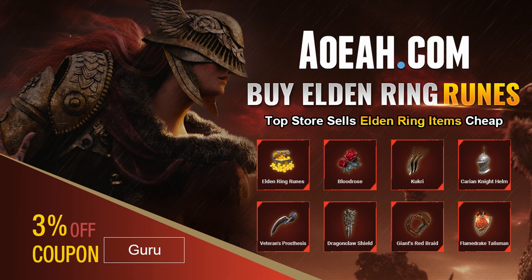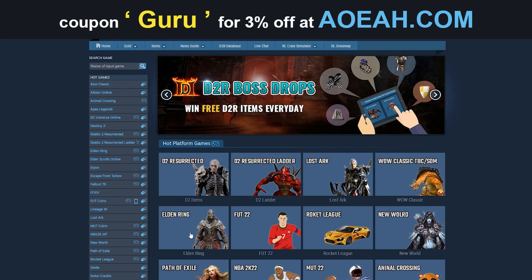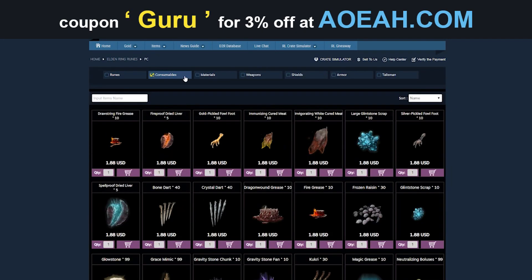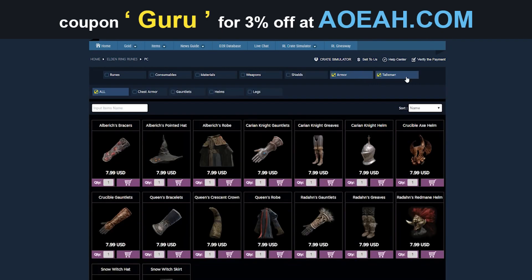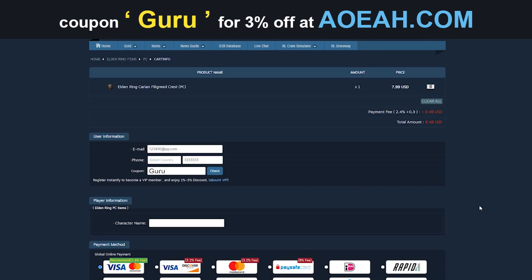Before we get into the video, here's a quick shout out to EOA.com, our sponsor. If you don't want to grind for items, runes, and you want armor real quick, then you can get it from these Star Wars champions. And by using the code in the description, you can get 3% off. Remember, Guru.